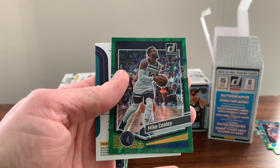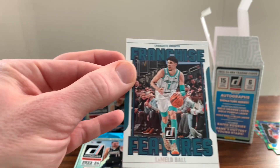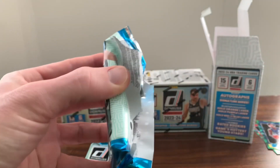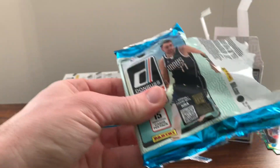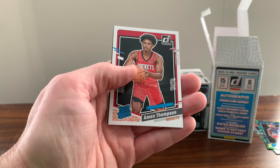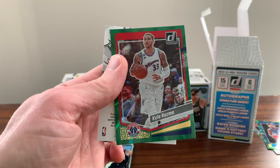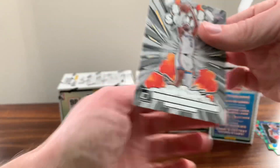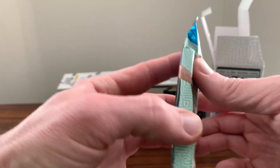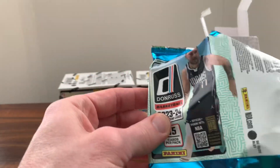Mike Conley on the green and a LaMelo Ball on the Franchise Features. Alright, I think we need something — let's call that thing into existence here. There's an Amen Thompson, got a Kyle Kuzma on the green, and an all-star Shai Gilgeous-Alexander on the Bomb Squad. So maybe we'll get a purple one in this pack, if we're going to follow the path of the first blaster box.